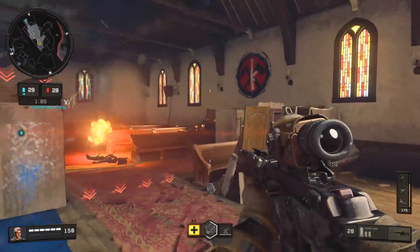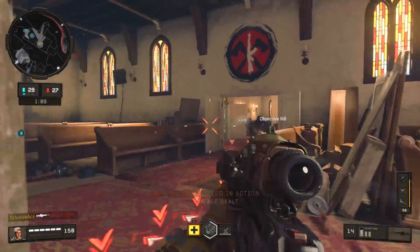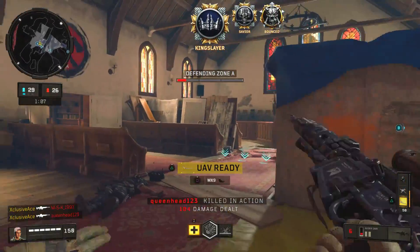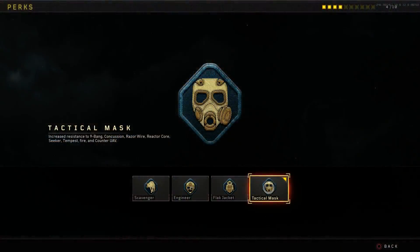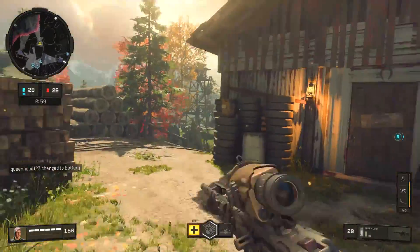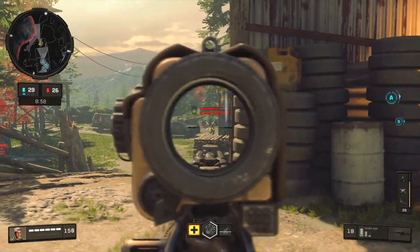What's up guys, I'm HisAce and today we're going to be breaking down what is quite possibly the best perk in Black Ops multiplayer, and this is Tack Mask. Tack Mask protects against so many really annoying things in this game like nine-bangs, concussions, fire, reactor cores, razor wire, and even counter UAVs. Today we're going to be looking at the effect that Tack Mask has on each of these items that it counters.